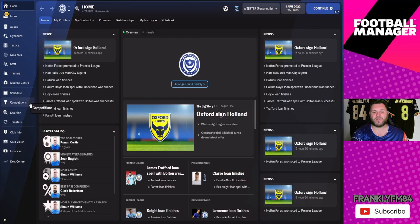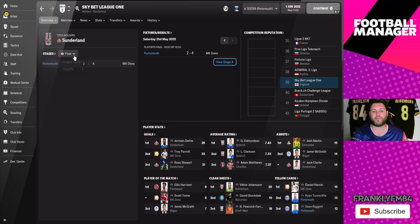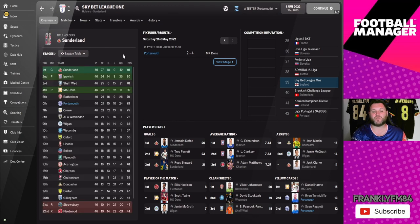The last one to look at is Portsmouth. In the competitions tab you can see they lost in the playoff final. They were knocked out in the third round of the FA Cup by Coventry City, in the fourth round of the Carabao Cup by Tottenham Hotspur, and in the southern section of the Papa John's Trophy. In League One they finished sixth with 78 points from 46 games — 21 wins, 15 draws, 10 losses, and a 24-goal difference.